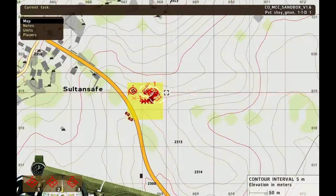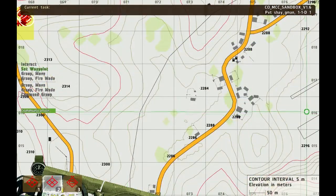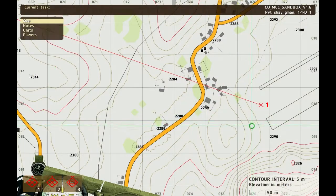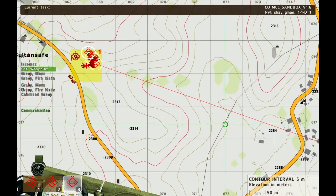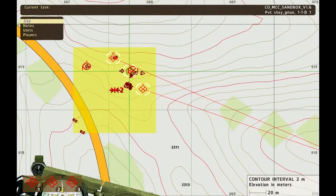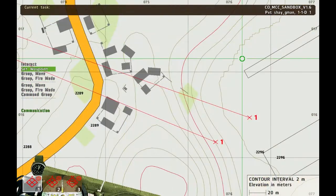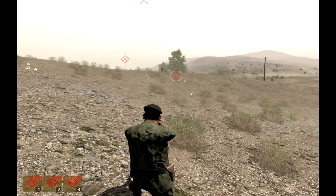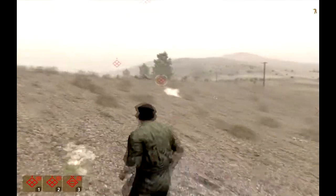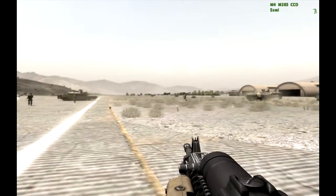Now I'm also the commander of both the blue side and the red side. Switching to the red side, I'm going to order them to attack the airport. The D-55 is ready — let's do it. They're already engaging! The battle has started.